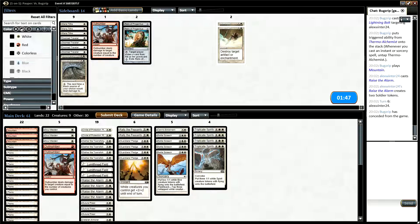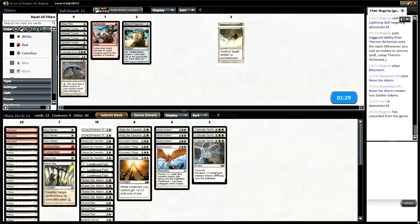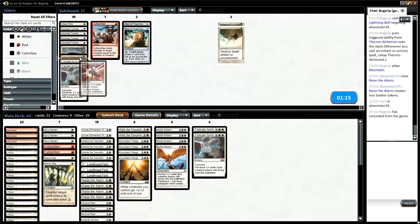It could be worth bringing in Mana Tithes for Electrickery. I think Ascended Enlistment is also quite slow so we'll bring that out and bring in two Mana Tithes. Against burn you're just racing, so we want to make our tokens as efficient as possible — tapping tokens we already have isn't great unless they're summoning sick. Mana Tithes can come in useful in any matchup honestly, but if you have an overloaded Electrickery and tap out of it, it's really valuable. So I think we'll just submit there.